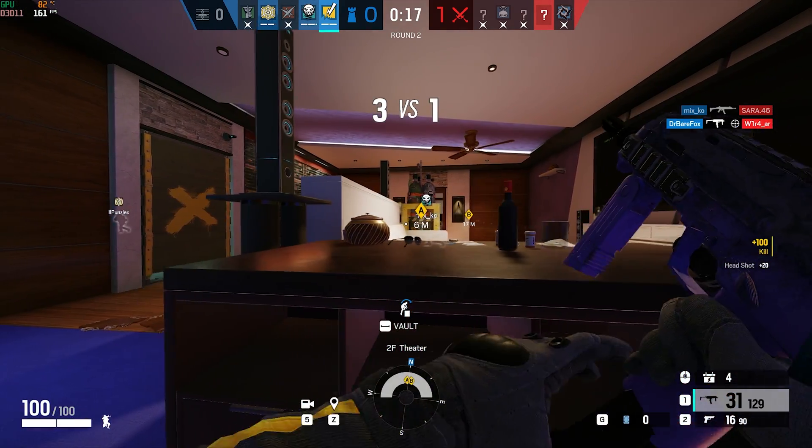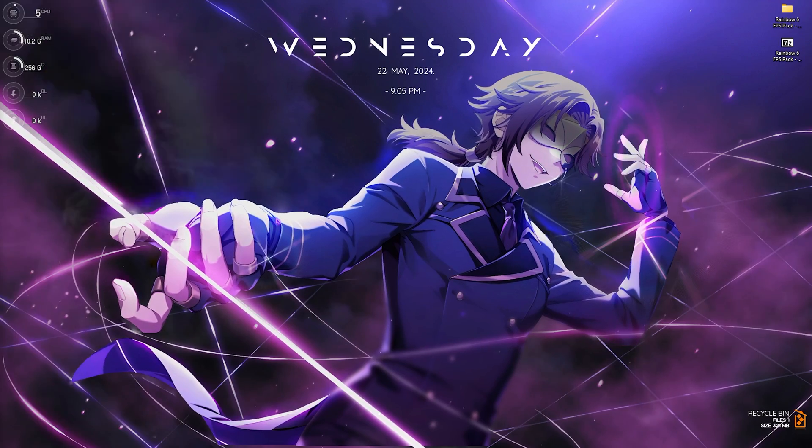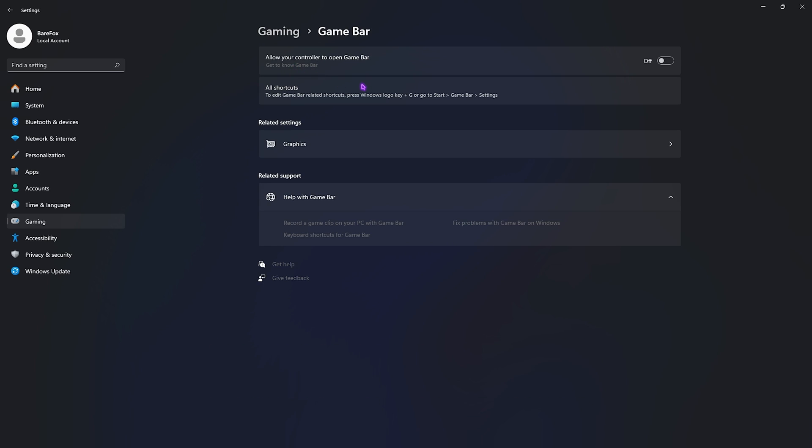Step number one is the essential Windows settings. Open up Settings on your PC, go down to Gaming, open up Game Bar and turn it off. Game Bar consumes a lot of memory in the background and makes your PC slow — disabling it will help you gain extra FPS in games.